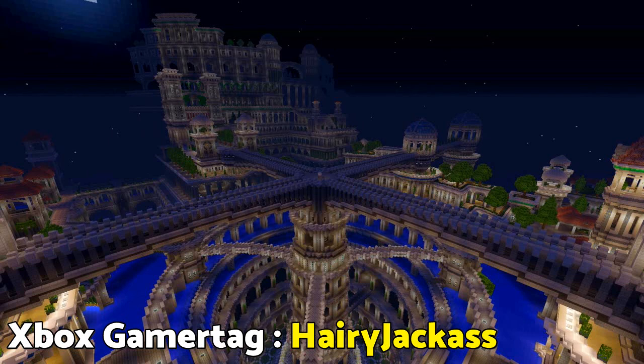Number two is absolutely insane. When I saw this, my jaw just dropped — I couldn't believe the amount of detail. As you guys can see, I genuinely don't know how to describe it, but I think it's something going down into the water, and I think they've cleared out the water — it's kind of like a coliseum. It's honestly just insane. When I saw it I just couldn't stop looking at it. If this is your screenshot and you want me to do a full video on it, please just message me or leave a comment, and I will happily do that. I would love to see these in the actual game.